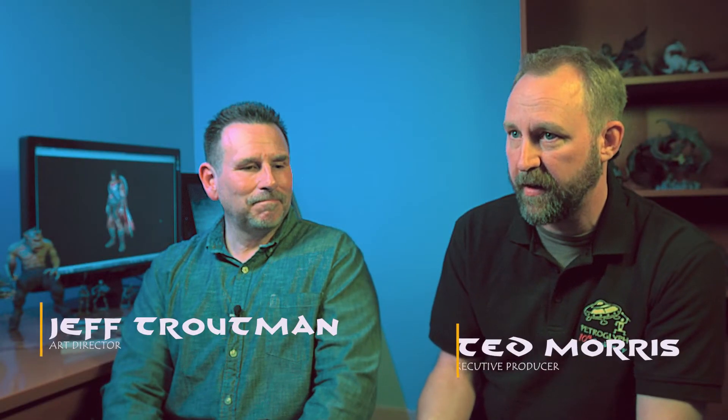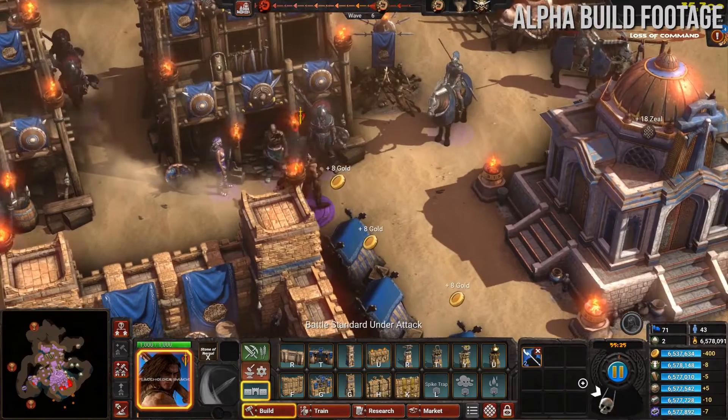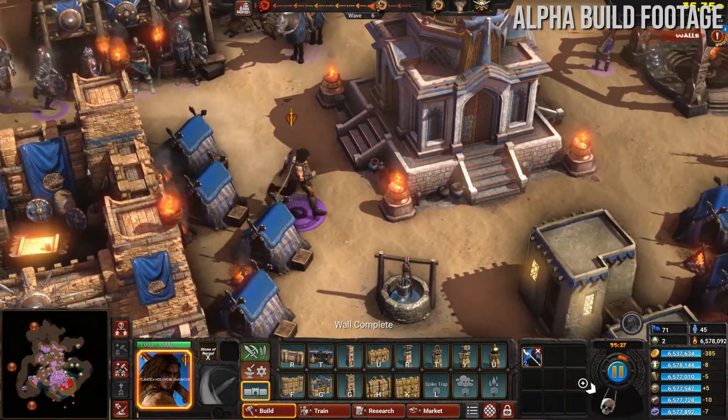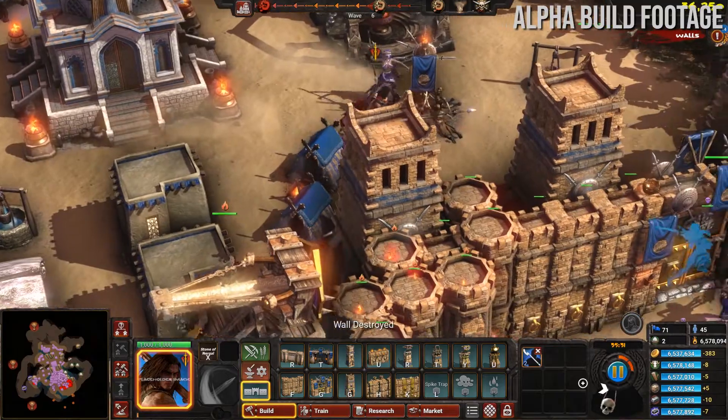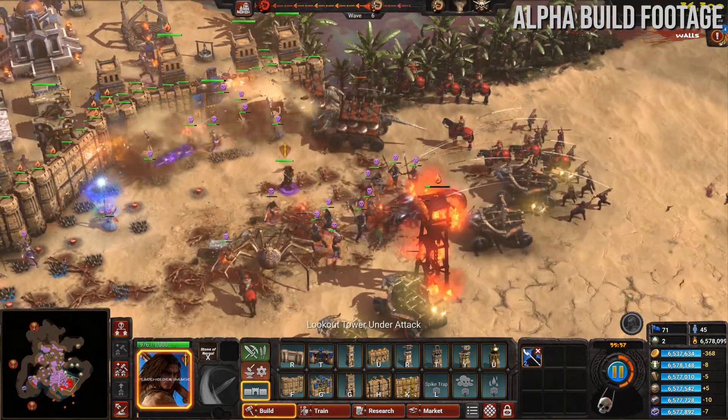It'll take both of you working together to survive. One of the most exciting things that players can experience is the multiplayer aspect of Conan Unconquered. We thought that was a great opportunity to give fans a different way to play a survival RTS game. It's just fun to share the challenge. It is so much fun to share that victory with somebody. And it's also nice because one person can manage one thing while somebody else manages something else.